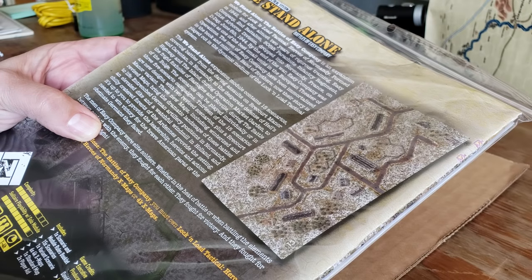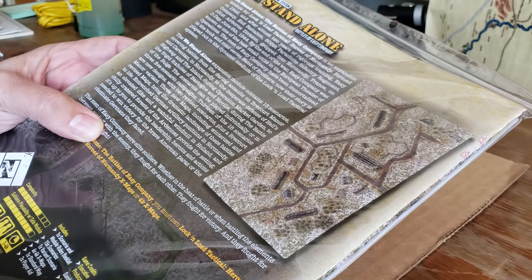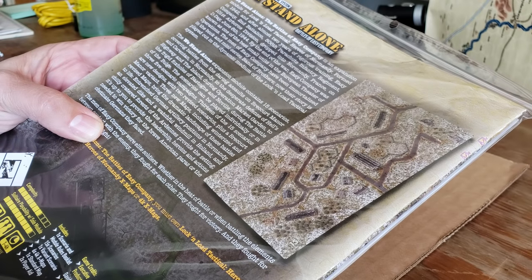Three new maps, including winterized and revised maps, bring the dramatic landscape of these battles to life — entrenched German artillery positions in Normandy, an elevated dike, and all that fun stuff.